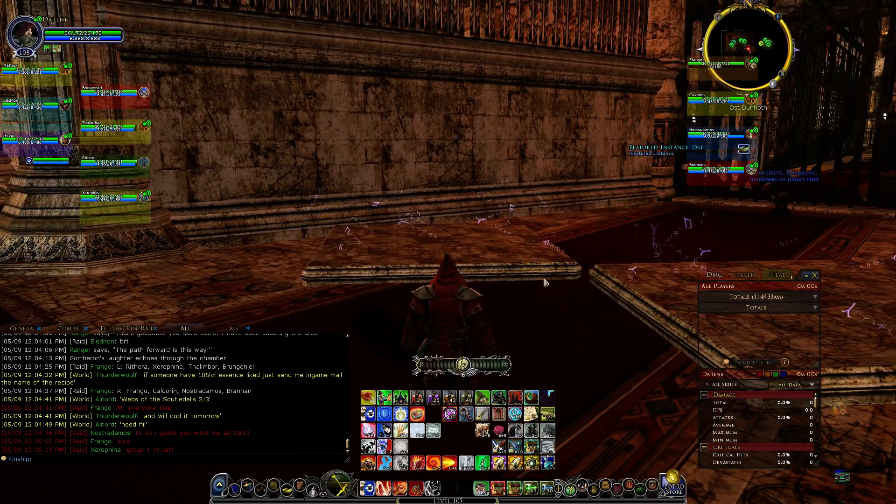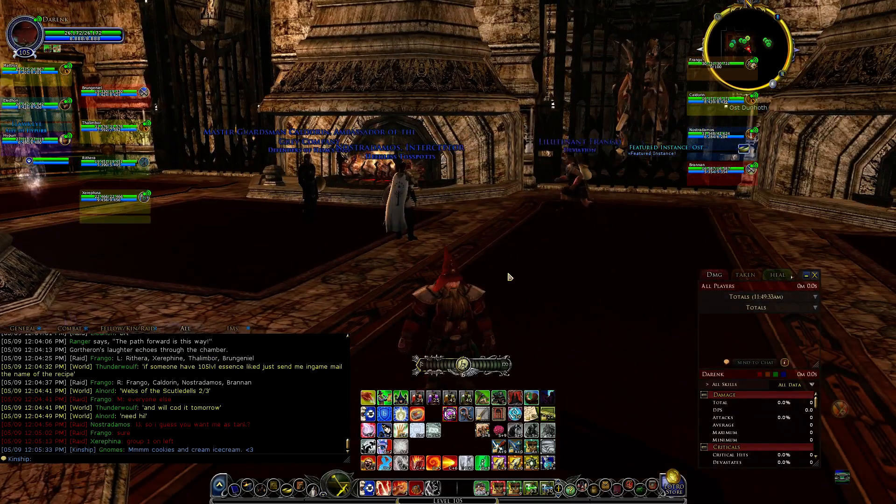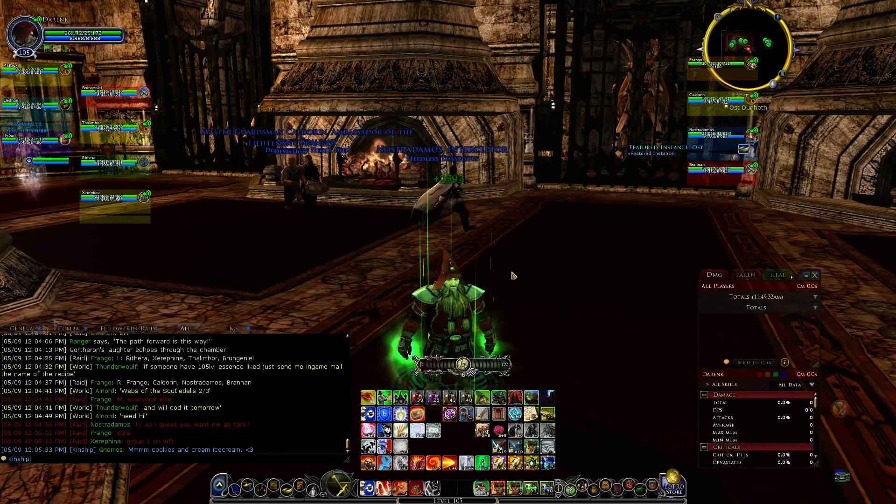Hey guys, welcome! My name is Danc and today we're gonna look at the new featured instance being Oz, Dunov, Fear, and Woundwing.